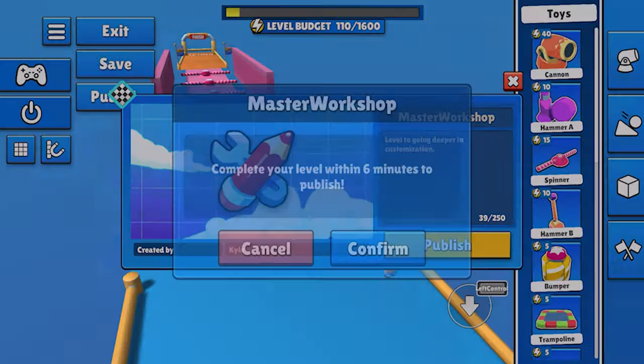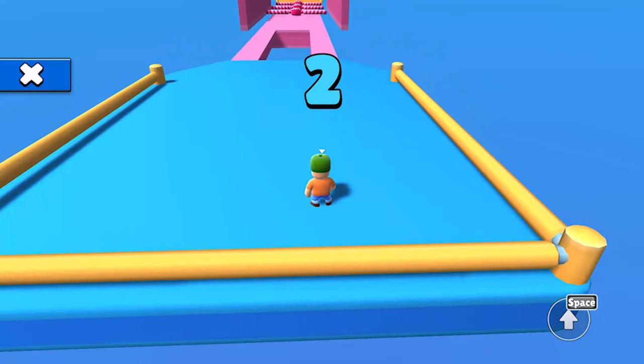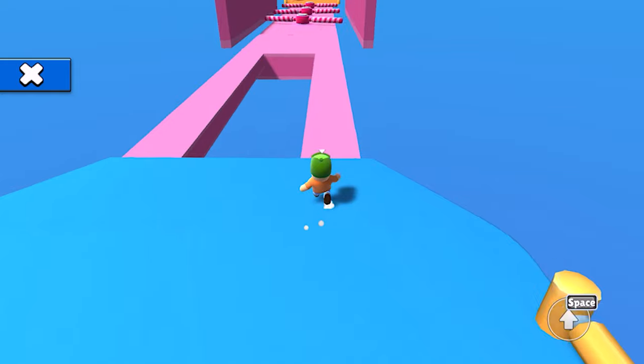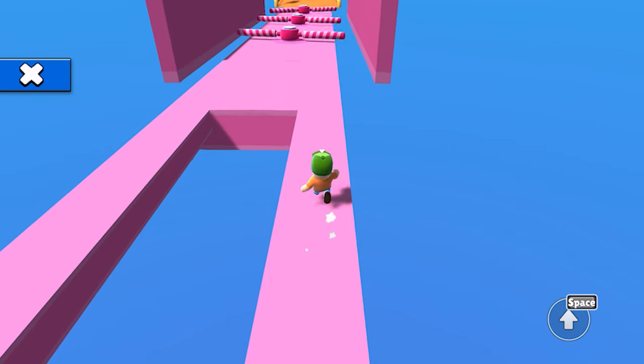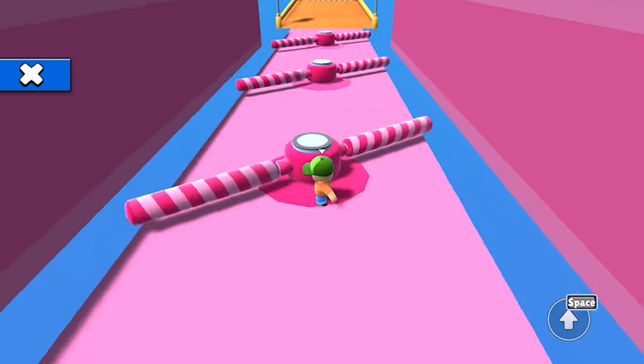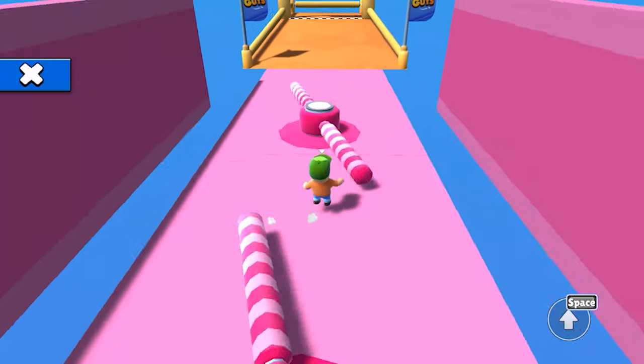So how do we edit a level that we've already published? Imagine we've made our level, sent out our share code on Discord, people are already playing it, and then we get a brainwave on how to make it even better. How do we make that change when it's already live? Well, thankfully with the workshop it's super easy. Here's one level that I made earlier — it's published, it has a share code which people can grab too, but I want to make it even better.